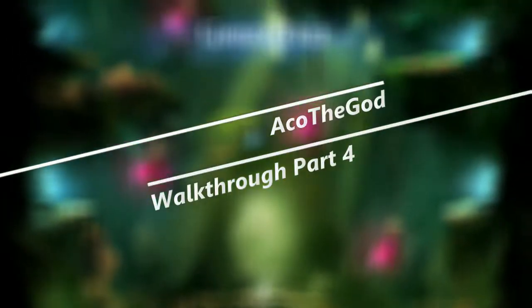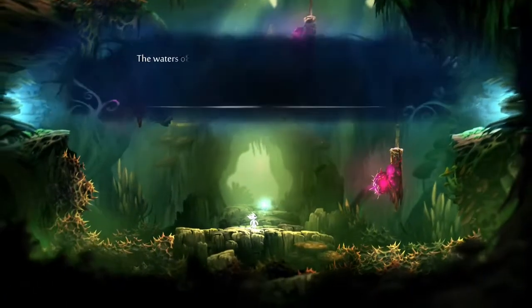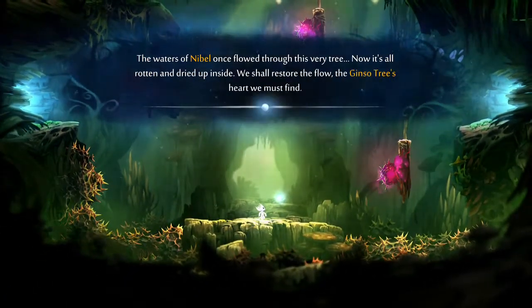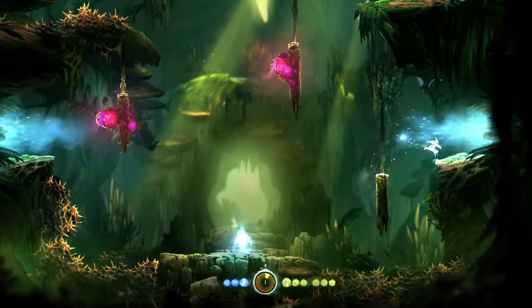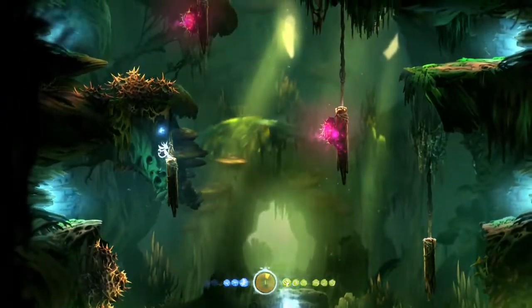What's up guys, this is Cidermagic and we are now in the walkthrough part 4 of Ori and the Blind Forest. We are actually now inside the Ginso Tree where the most challenging parts of the game are taking place. We have retrieved the water vein from Gumo and we have entered the Ginso Tree.